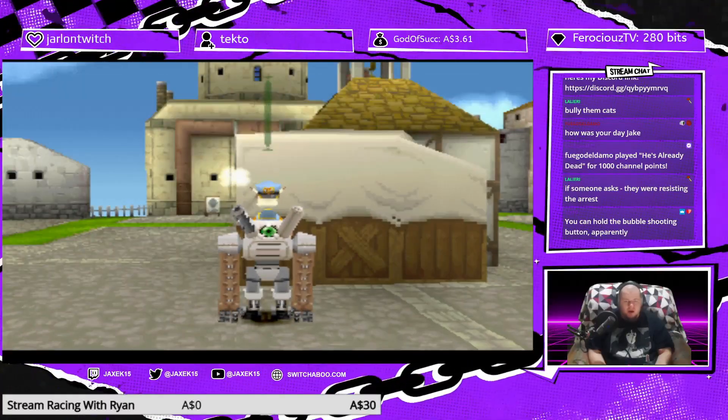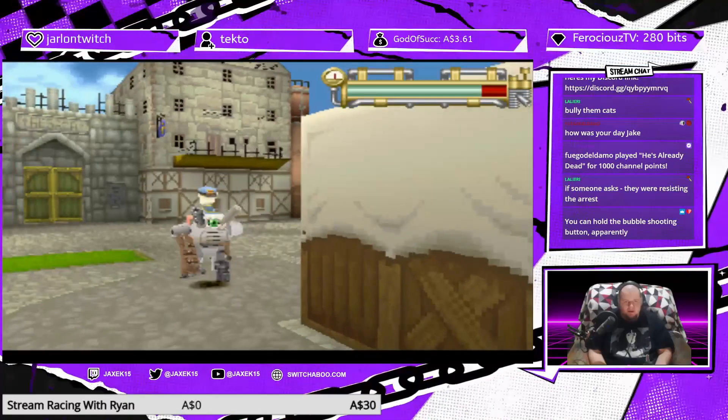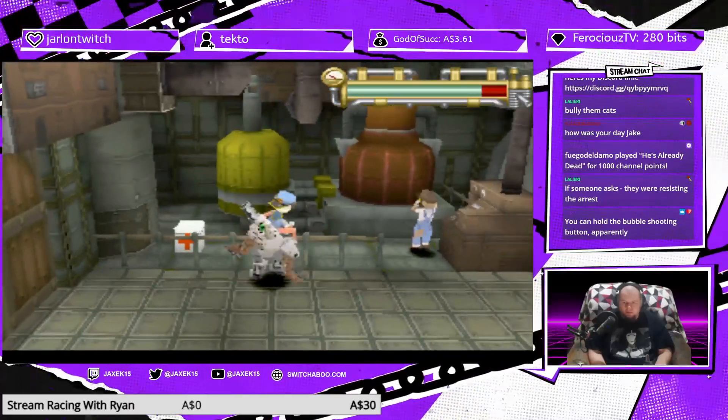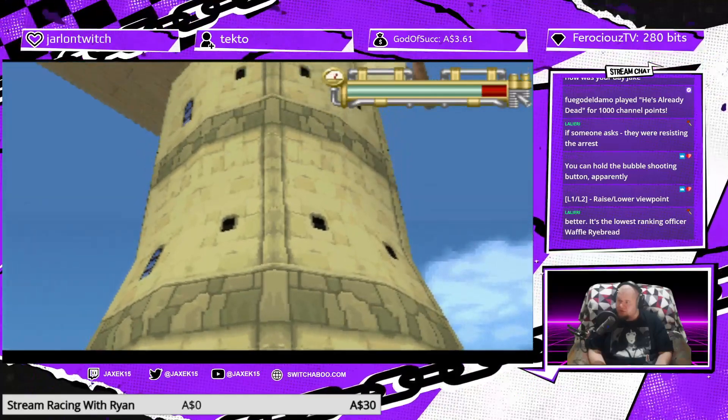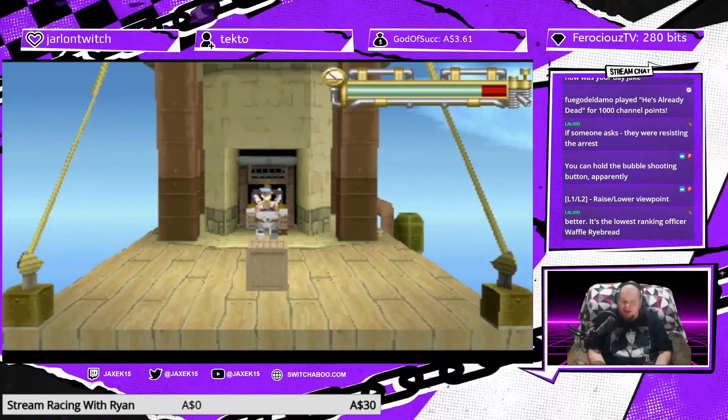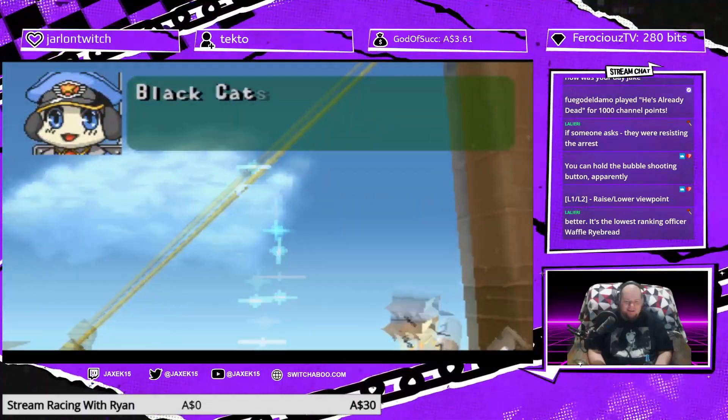Waffle found a bag of coal. Oh, is that my character's name? Waffle? Oh god. Our protagonist, ladies and gentlemen — Officer Waffle. It's the lowest ranking Officer Waffle. Oh god. Waffle Raybread. Oh Lord.